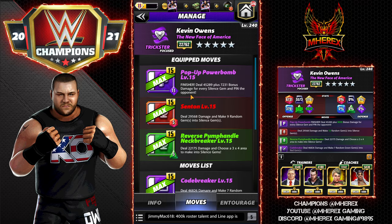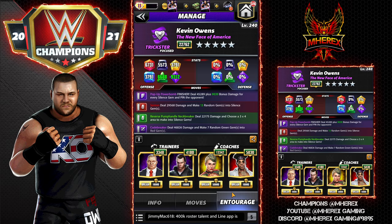So this first moveset is three-star. It's going to have his finisher — the pop-up powerbomb, 11 MP purple — deal 45k damage plus 7k bonus damage for every silenced gem and pin the opponent. Then the 5 MP red senton: deal 29k damage and make nine random gems into silenced gems. And the 5 MP reverse pump handle neckbreaker: deal 22k damage and choose a three by four area to make into silenced gems.